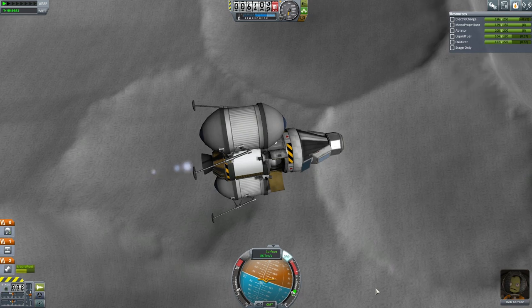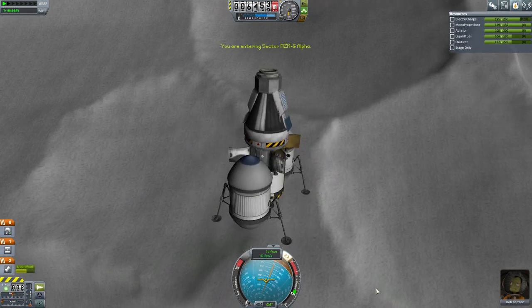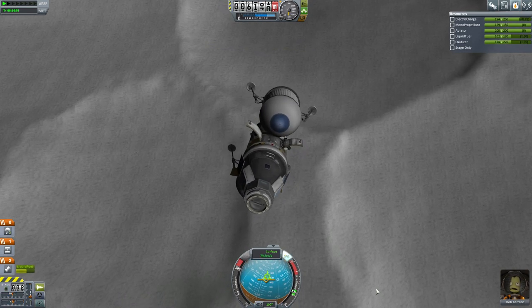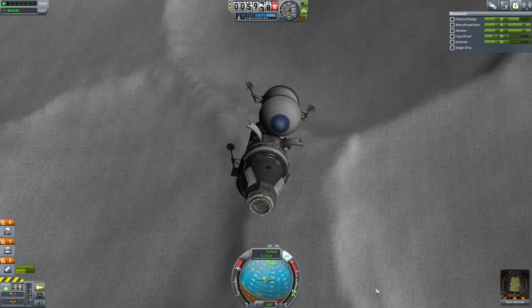We are just falling down towards the surface. We're entering the area — now all we need to do is kill our lateral velocity here. I say this is a series for beginners, but this is clearly not a beginner's maneuver.